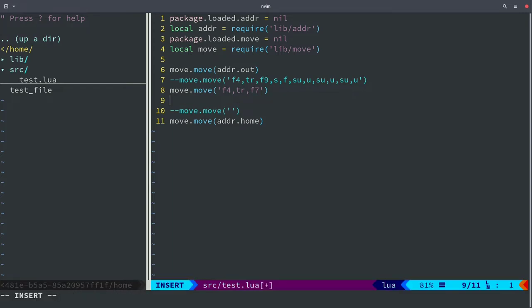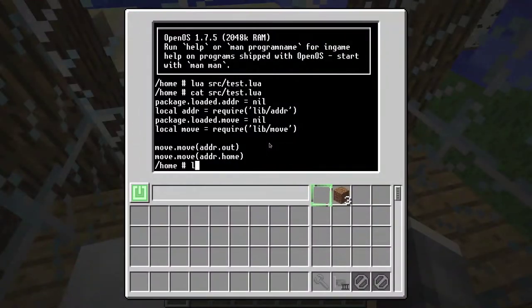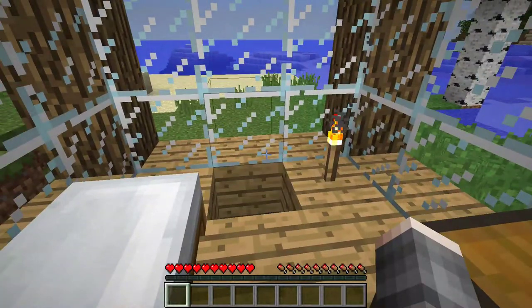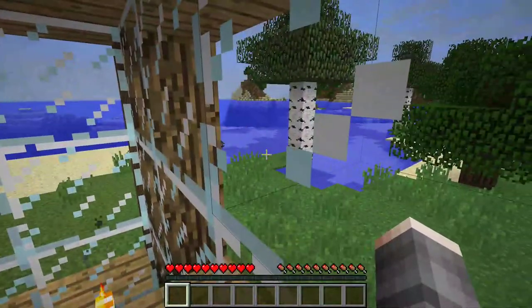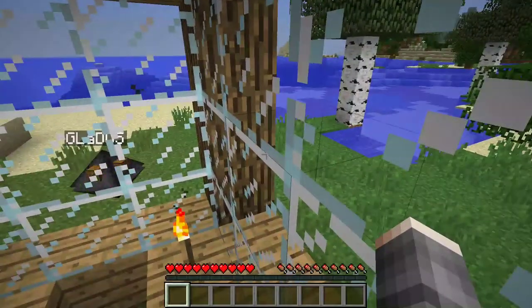It goes seven blocks that way, so we need to turn around and move seven blocks back, then turn left and move four blocks, then turn around to make it symmetrical. Let's run the test. We can move to spectator mode to see how close it is. I think that was exactly seven blocks, so we need to go eight blocks, not nine.